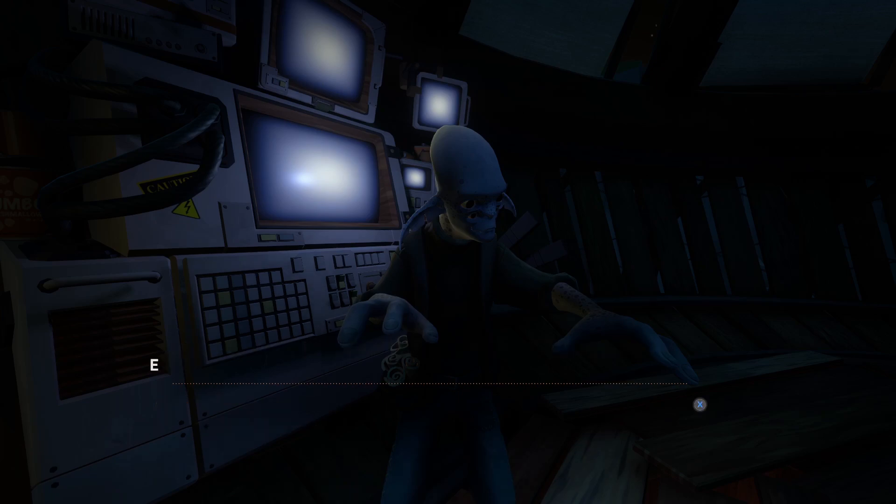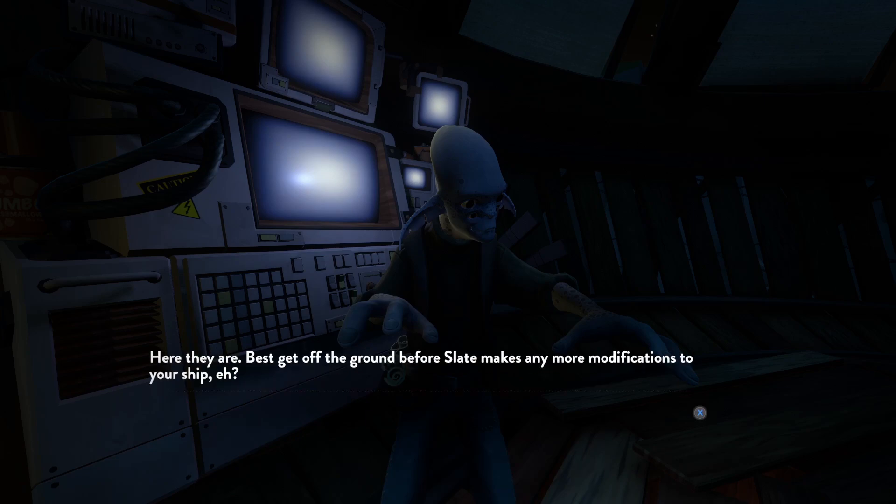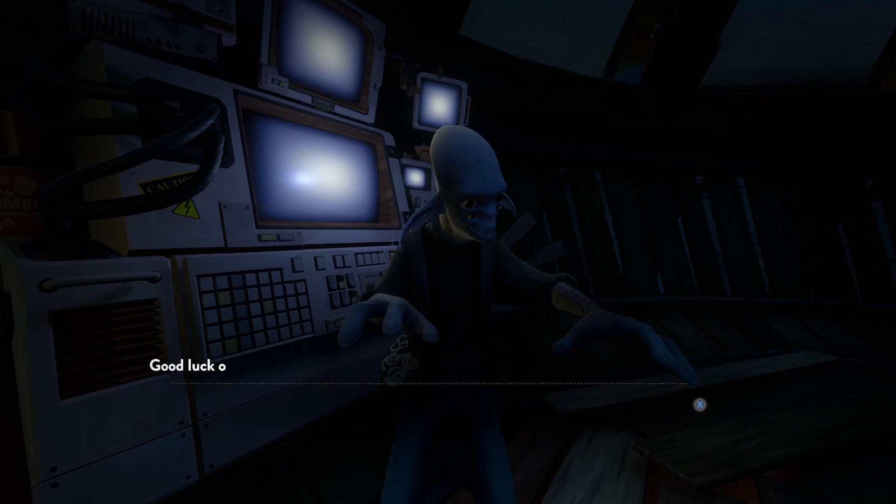'I'm ready to get off this rock.' 'Excellent! You'll be needing the launch codes then. Here they are. Best get off the ground before Slate makes any more modifications to your ship, eh? Good luck out there. Let me know if I can help you with anything.'